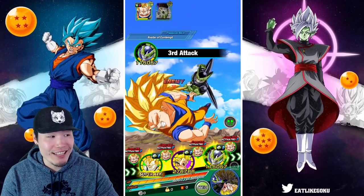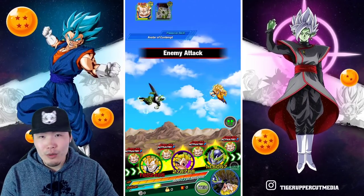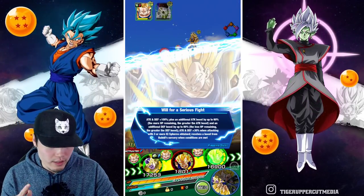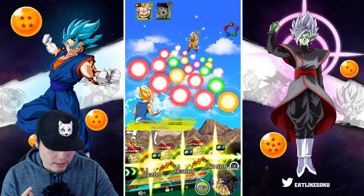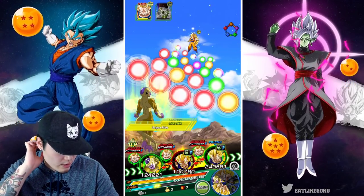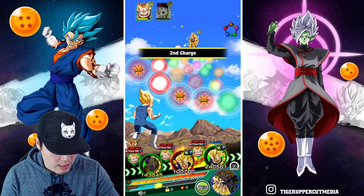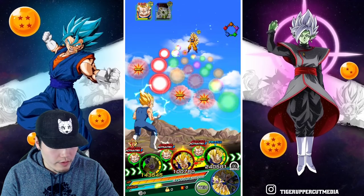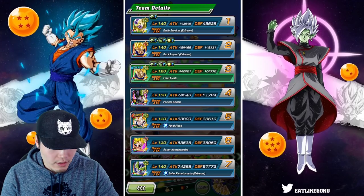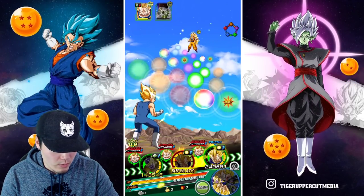Kind of an exciting turn that got ruined by bad orb RNG, but at least we got to see the transformation animation one time before this stage ended. We're probably not gonna kill him next turn — I think it's unlikely. So we should be able to get at least one more turn here. I'm gonna put Golden Frieza here, EZA Vegeta here — Golden Frieza can just take the one orb. We'll give eight orbs to EZA Vegeta: 148k defense, good enough.